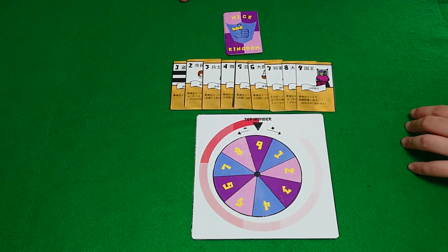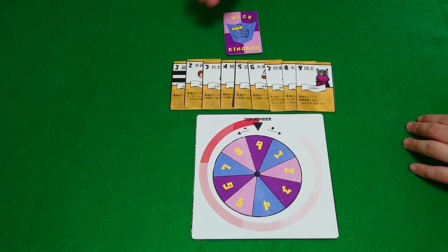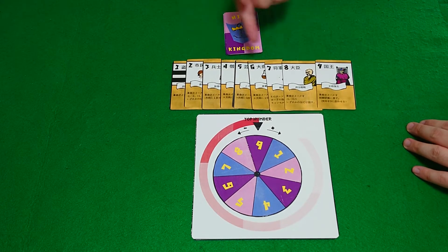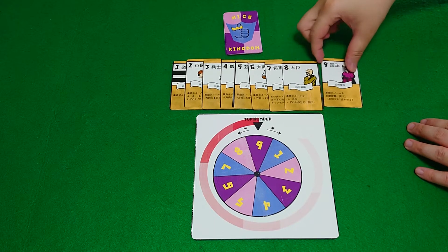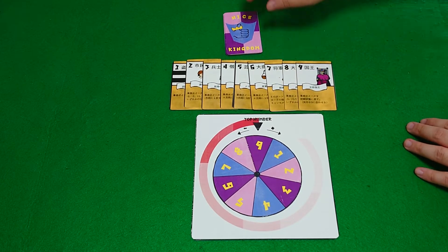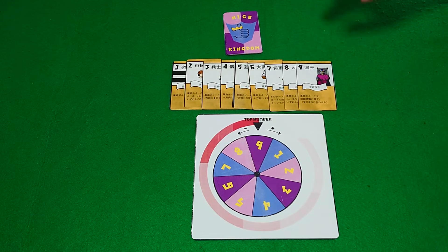In total there are 17 cards that you need — numbers 1, 2, 3, 4, 5, 6, 7, 8, and 9. Cards 1 to 8 have two cards each, and 9 is the only one where you use only one card, so total there are 17 cards.